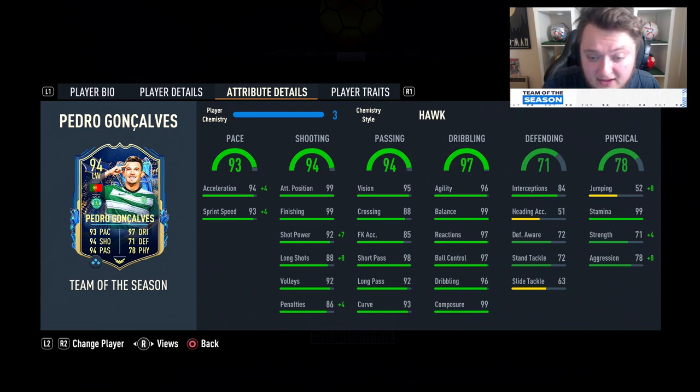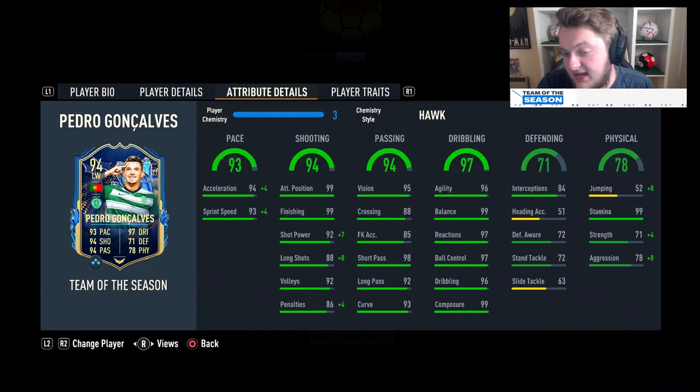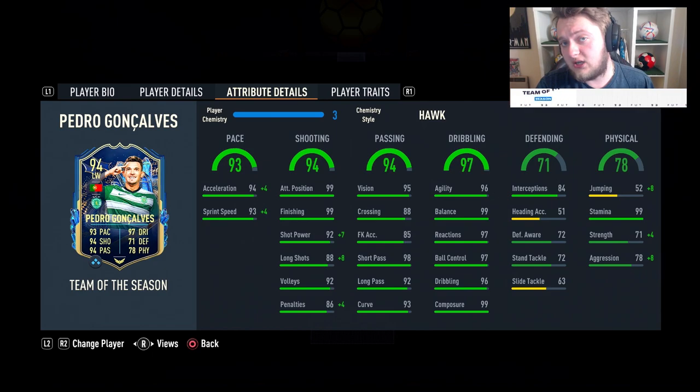I do think he is the best minor league TOTS we've had on the game this year - maybe other than Cristiano Ronaldo's Team of the Season moment, but that's different. I'm talking like Telisca's cards like that - this Goncalves is better than those kind of players. I would take this card over Telisca every day of the week. We also played one game with him at striker and he was really good there as well. I personally think middle CAM is the best suited for him, but I also like the ability to play him as a box-to-box midfielder.